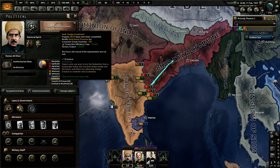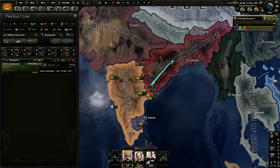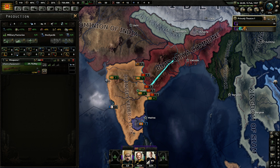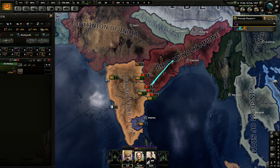For direct investment, we'll get rid of the factory output malus — that is extremely important. We are actually getting a positive modifier of plus 17 right now, so that's nice.